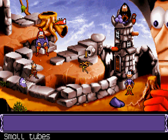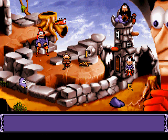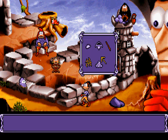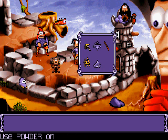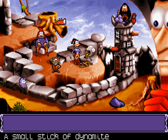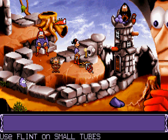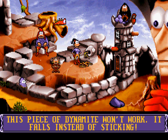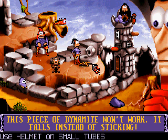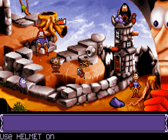Can you do anything with the small tubes? You can make a sheep. Fantastic. If we were to stick the powder in the small tube, and then a wick on the small tube... now we have something extremely snazzy.